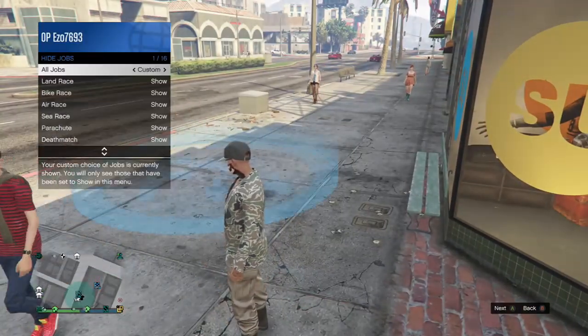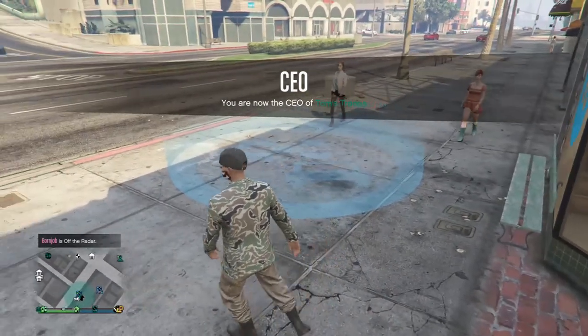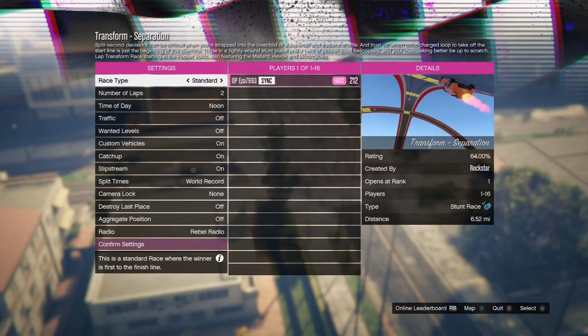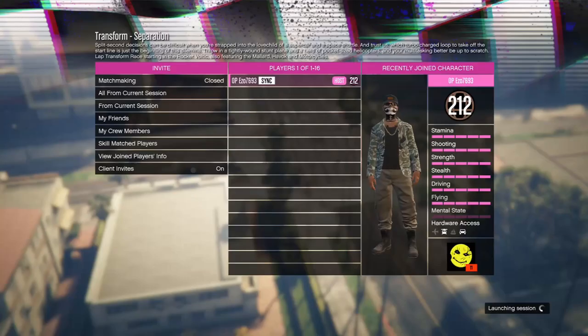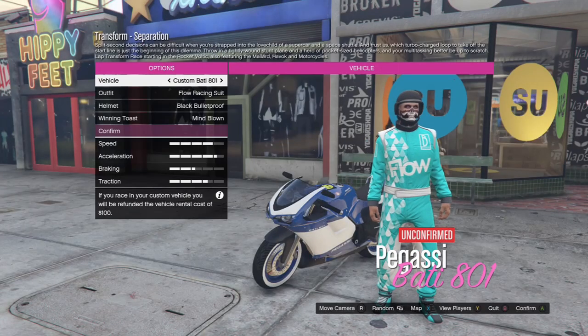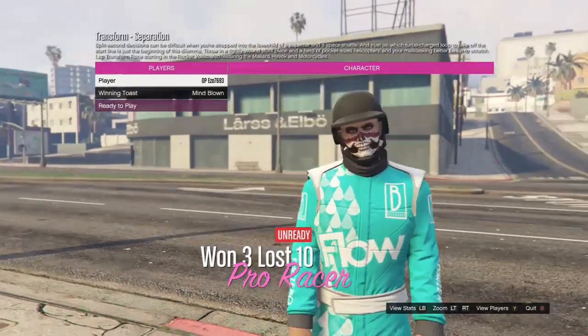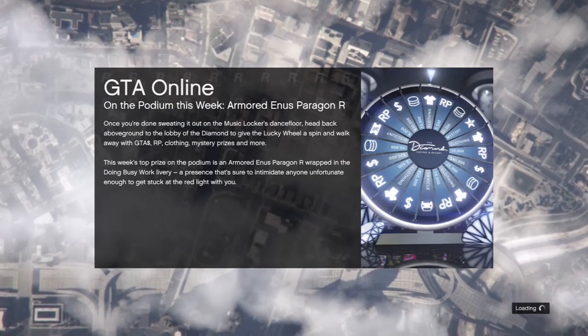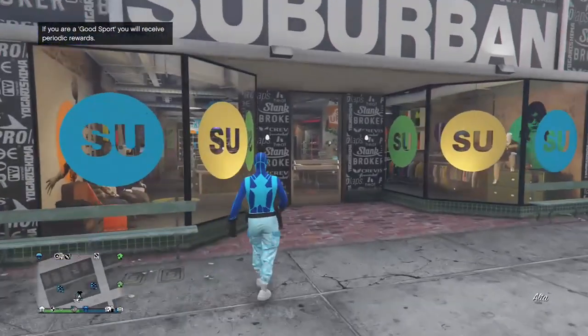Then once you have done that, load into the job right next to you. You don't need to change any of these settings — all you need to do is start the job up on the zone. Now once you have loaded in, all you want to do is press confirm then continue, and once you get onto this menu, back out from the job. Then go into any of the sections and wait to be kicked.